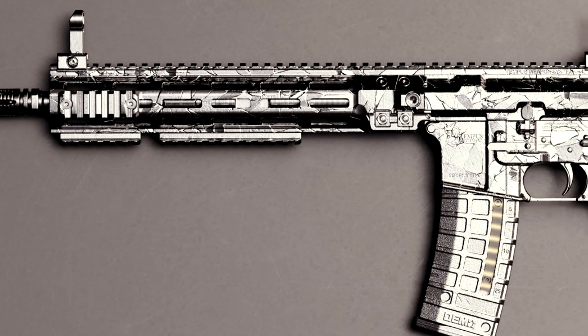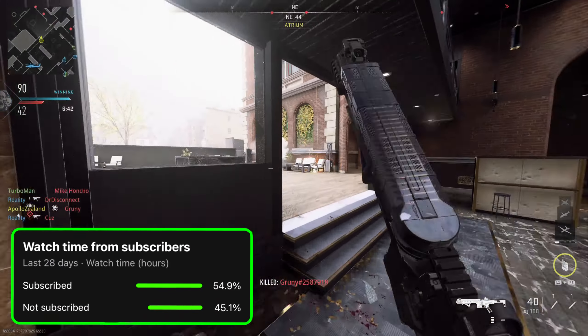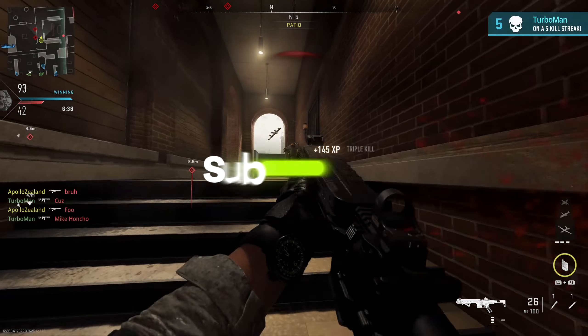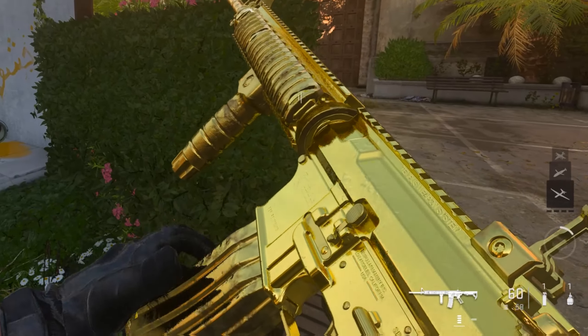Let's get this video to 1,000 likes and we'll drop the platinum, or aka the diamond camo video. Make sure you're not part of the 54% that simply forgot to subscribe but watches our content on the regular. Now let's take a look at the gold camo unlocked.